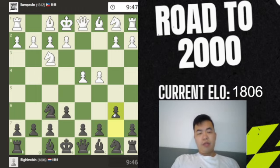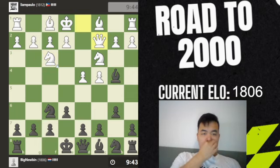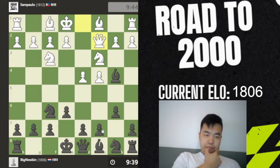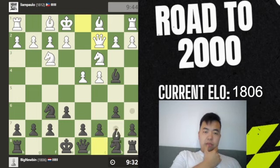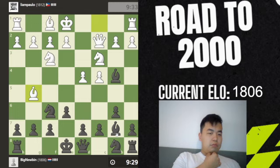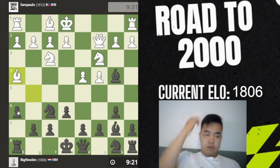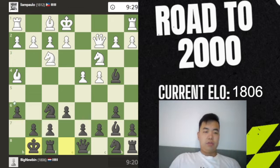I can already sense this could be a bit of a hassle to play — or not. I thought he would play G3, but now I'm out of theory. This is the problem. So let's play Bb7 because I don't really know. H6 is usually in these lines, but castling was also an option. It's always better to include H6, to have the option of playing G5 when necessary.